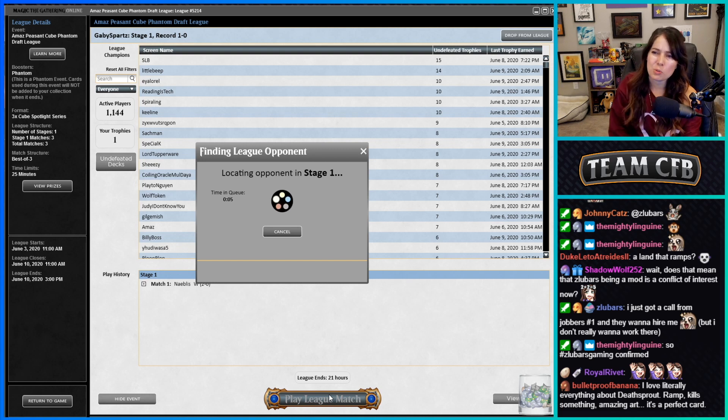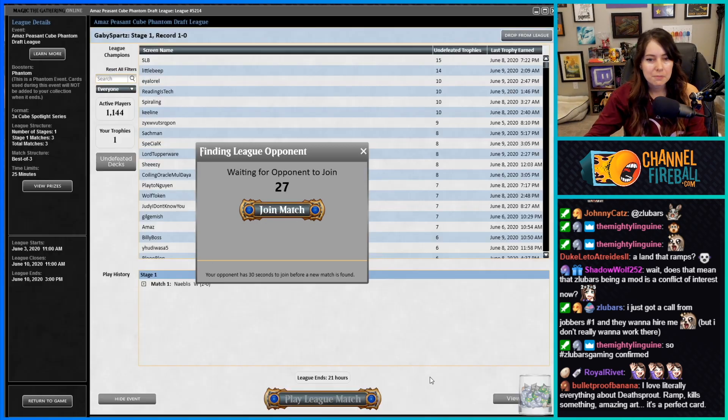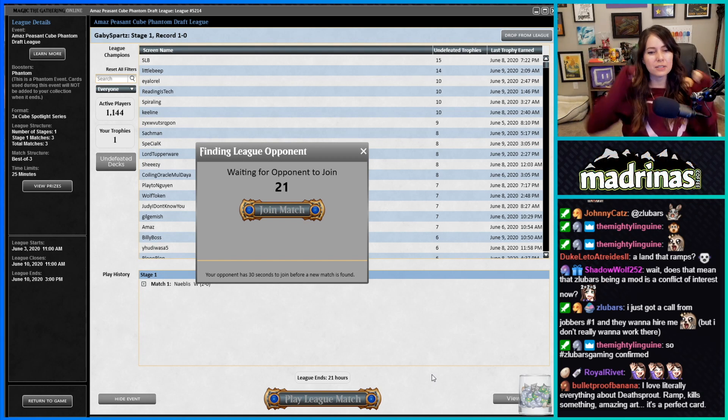I like Death Sprout a lot — it's really hard to be in an archetype that can cast it and have it work in your deck, but once you're there you're like 'give it to me baby.' You got a call from Jobber's Number One and they want to hire you but you don't want to work there — but that's okay.